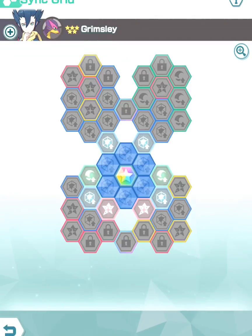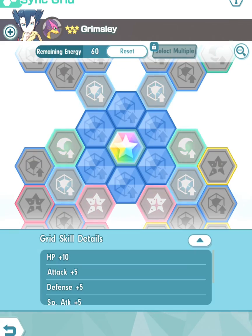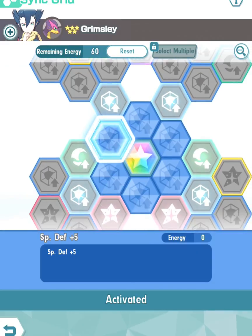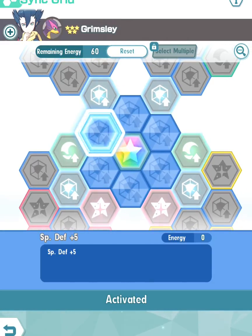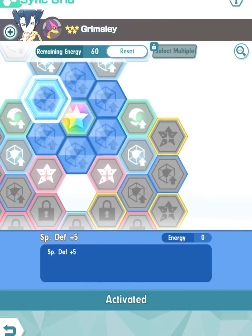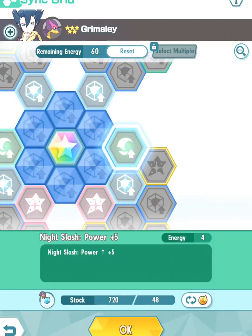Let's take a look at the sync grid right here. I've already unlocked the center, so of course you're going to unlock what's around the center of the sync grid. I've accumulated 750 orbs already. I'm going to go ahead and start with the Night Slash power here and this Bounce Back 5.